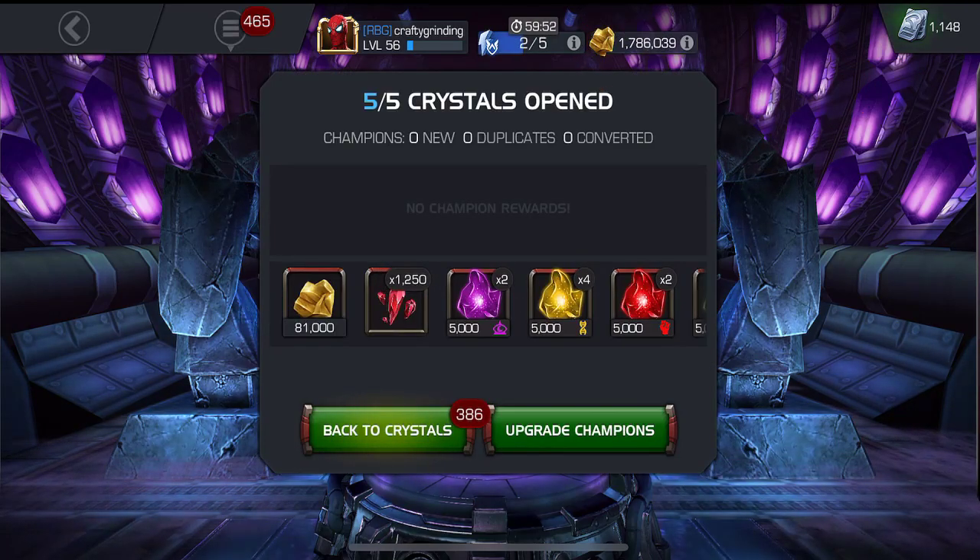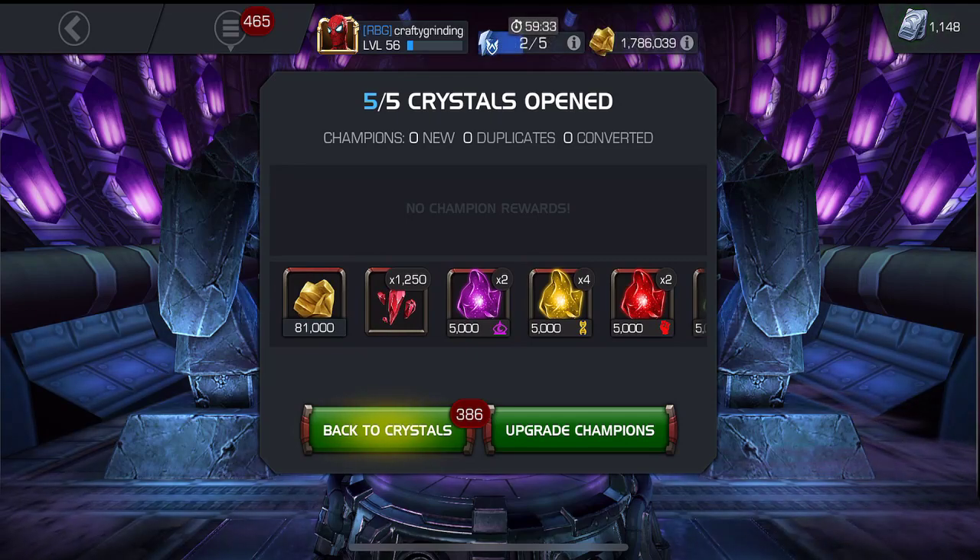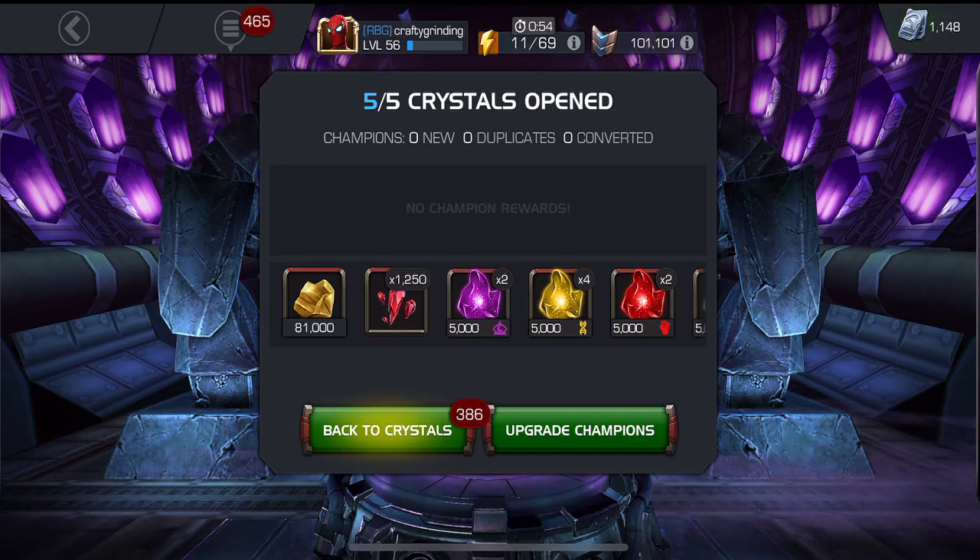So I did really well overall — almost 2,000 five-star shards between the smaller gifting crystals and the greater ones. I can deal with the tier four basic catalyst fragments on top of that, plus two 3-stars out of the five unforgettable crystals. All in all, above-average to really good opening. I'd love to hear if anyone got a 4-star or 5-star Kang — drop it in the comments. Thanks for stopping by; if you liked this, hit that thumbs up and subscribe!